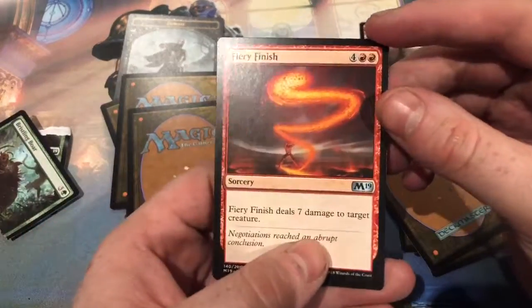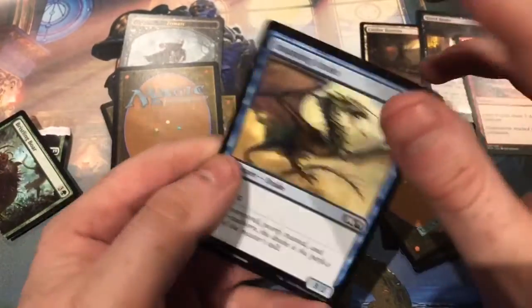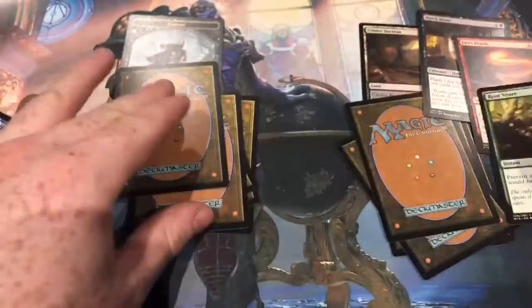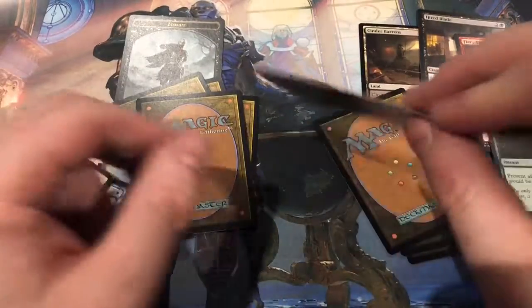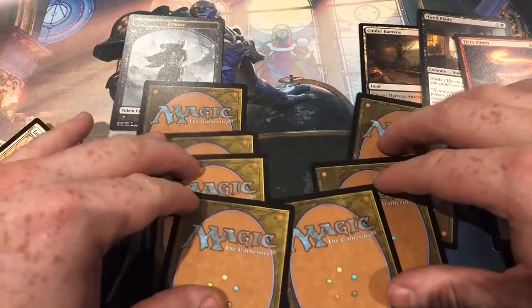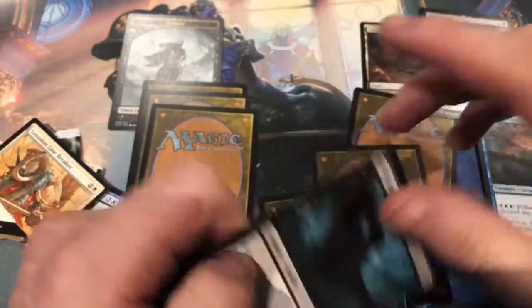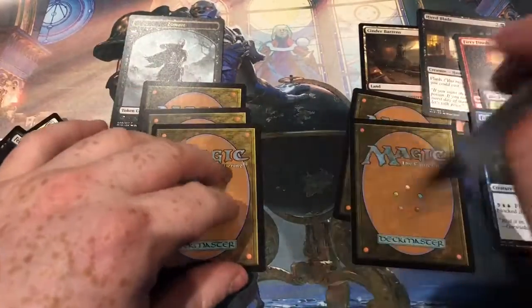Second one to keep: Fury Finish. Snapping Drake is going to get ripped. Next one to look at: Root Snare. Next one to rip: Ixalan's Binding. Next one to keep: Frilled Sea Serpent — now there's three in the keep pile and four in the rip pile.